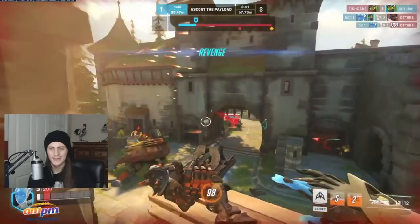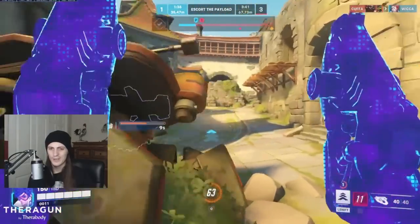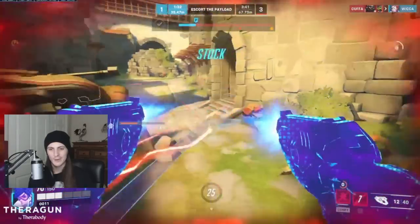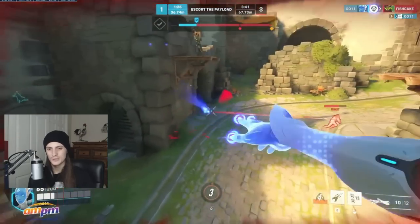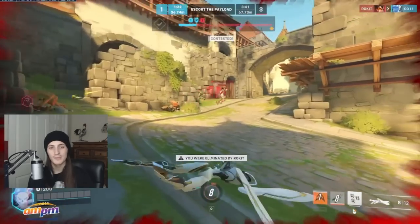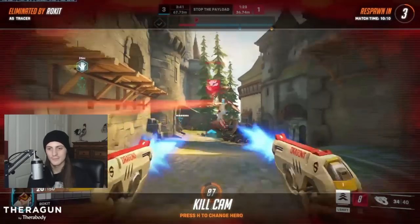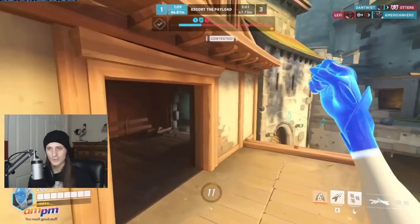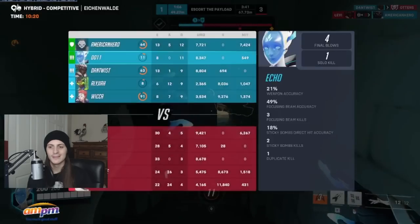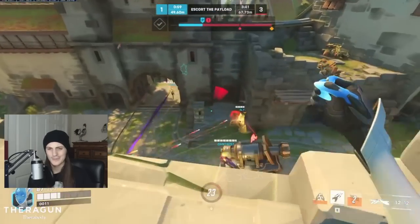When you dive up and assassinate a support target, your team is going to be in a much better position overall. The way you set these kills up — the way you get the enemy low — is mainly by hitting your sticky bombs. If you hit three stickies you can essentially secure a kill. Three stickies and a primary fire, followed up with a focus beam, is basically guaranteed. Sticky grenades deal 30 damage total: 5 on impact and 25 from the explosion. Hit three of your six and then a primary fire, and there's a free focusing beam kill on any non-tank character.